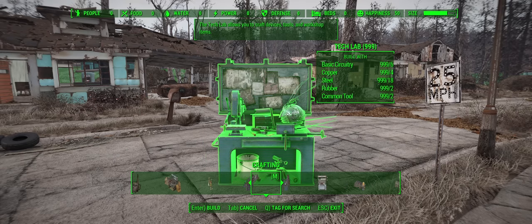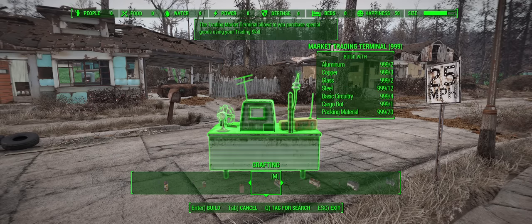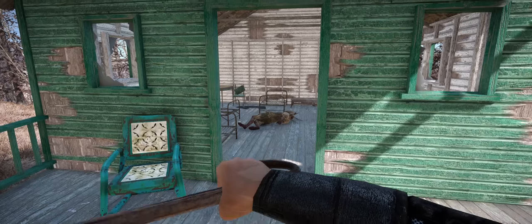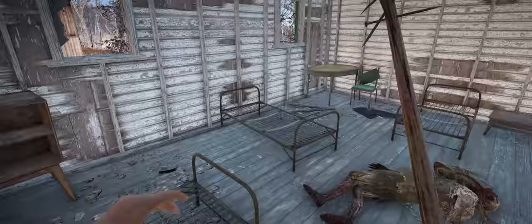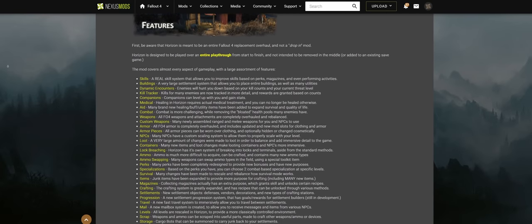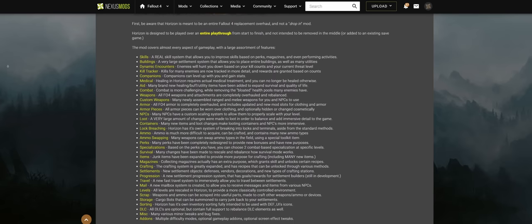Settlements offer new crafting options for ammo, food, trading and so on, and entire buildings can be placed down. More items can be scrapped, and cargo bots can deliver junk to your settlements. I'd recommend going on the Horizon mod page and looking at the summary section, which gives a brief one-line overview of the changes, or maybe watch one of the many videos talking about the mod.